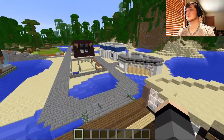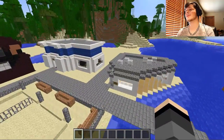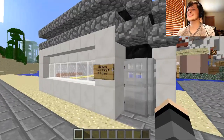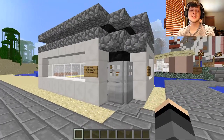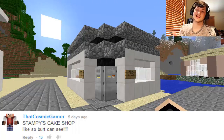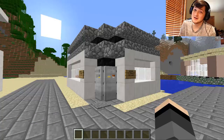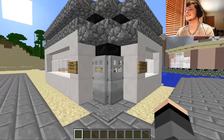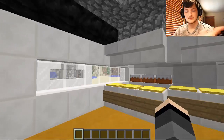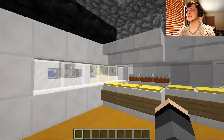Our next build is our person build. I have been watching him recently — I saw this comment and I wanted to see who this guy was. His name is Stampy, and this is Stampy's Hot Buns. That's also a cake shop. He's from England. Let's go ahead and get into his lovely build. He likes Hot Buns, so I thought I would make him a Hot Buns shop.